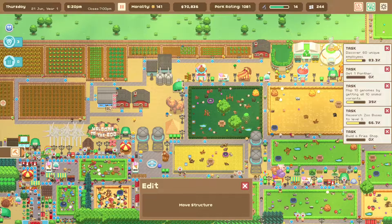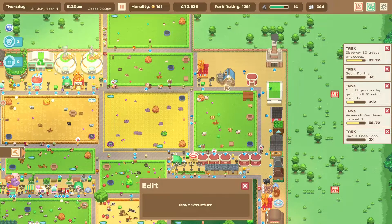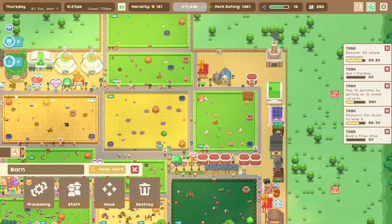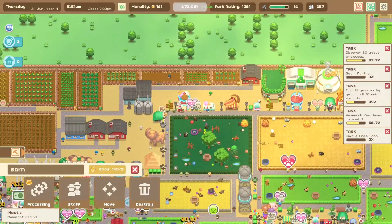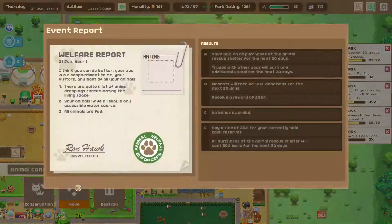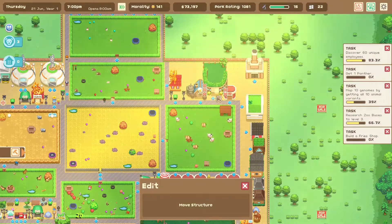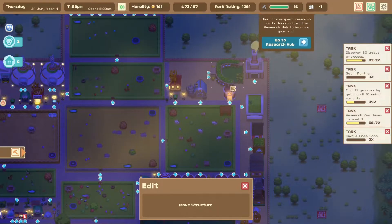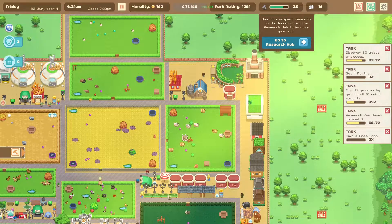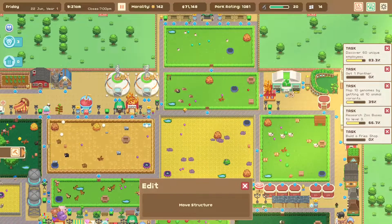Oh my god, why is the warehouse so chonky? I don't care about the beer brewery, it can just stay over here. Eventually all this stuff will get moved over there. Right now I don't really have the place to put it though. I think what I'll do is I'll expand upward here and put some stuff up there. Brewery's gonna go here. Cycling center is gonna go over here.